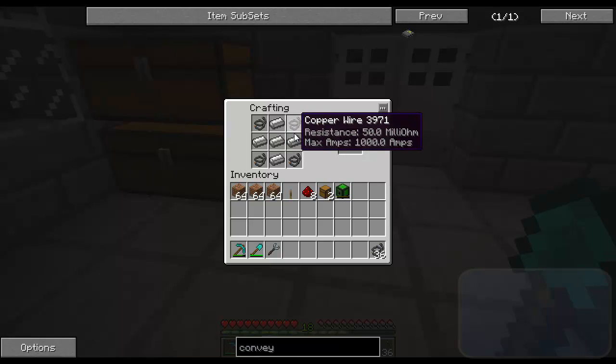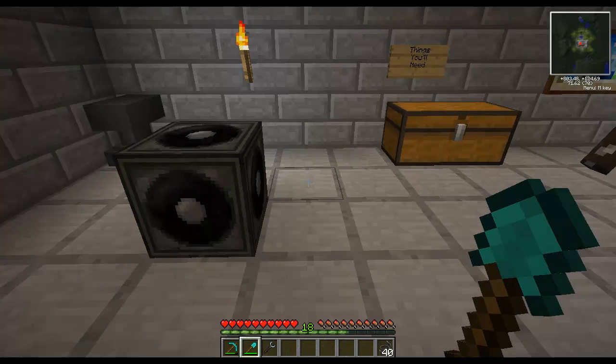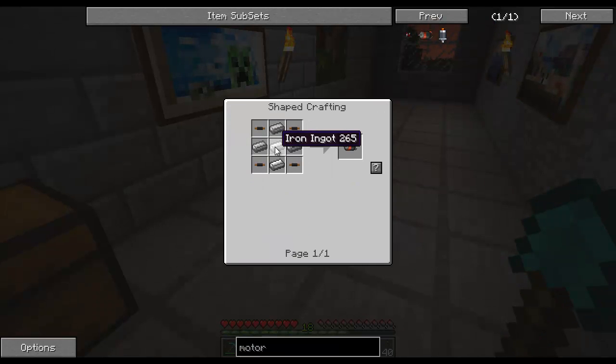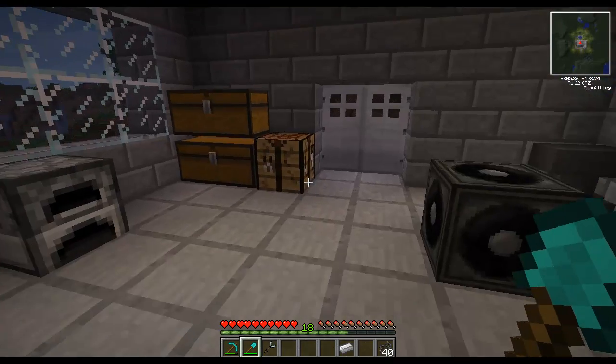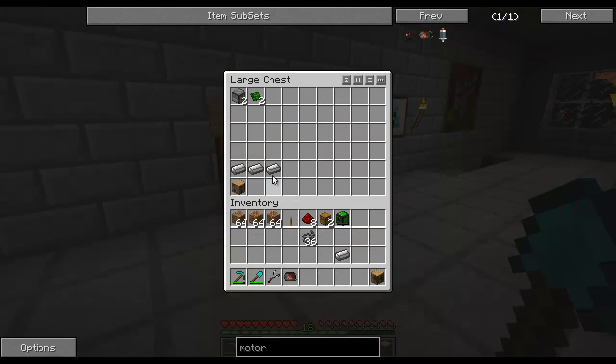We should be getting a motor, but the crafting bench doesn't like me. Oh, that's why — you need an iron ingot too. Let me grab the iron ingot. Sorry, I misread that. And boom, motor! Now that we have the motor, we can make the conveyor belt.